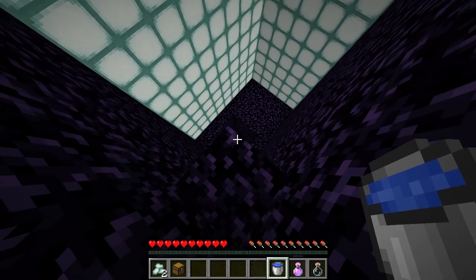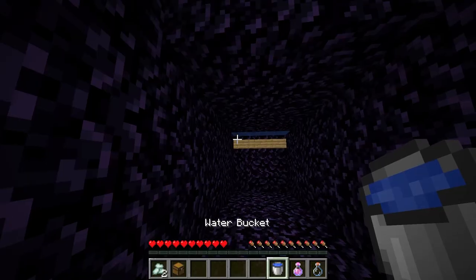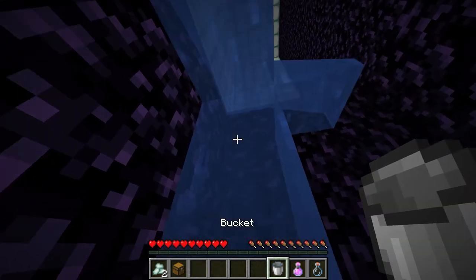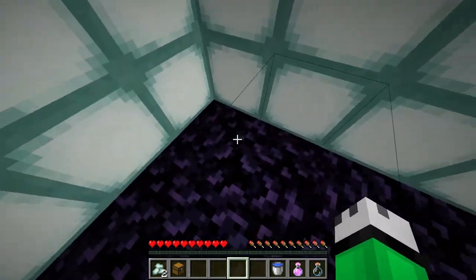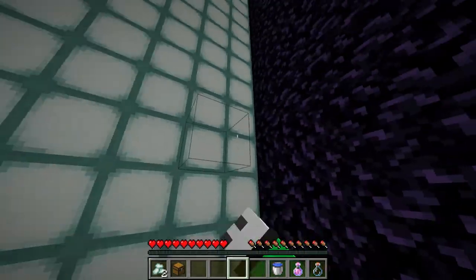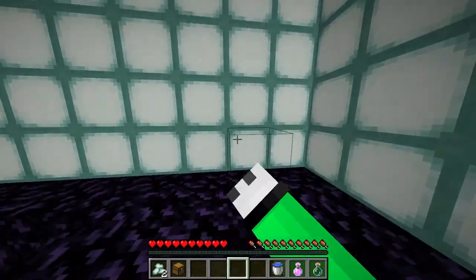3, 2, 1. Nice — we managed to MLG water bucket clutch back down and now I'm gonna use the water bucket just to make sure that we didn't miss anything up here. Let's just make sure there are no holes in the barrier blocks. I don't want to miss an easy way to escape this prison. It looks like the protection on this thing is pretty good.